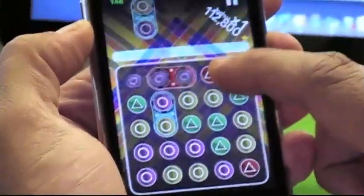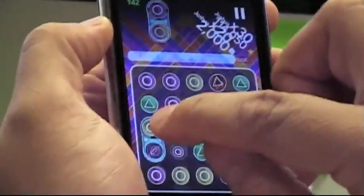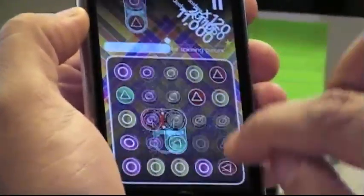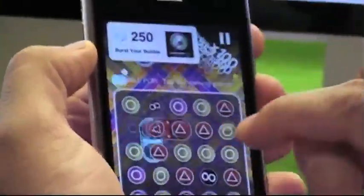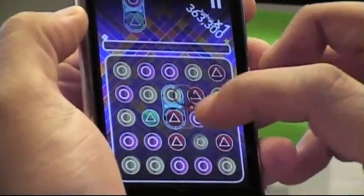The tap me to activate power up has lit up, so you just tap up here and now I've got the bubble pop power up, where I go through and tap the pieces that are wobbly and spinning. The more of those that I get, I get an achievement for that and the points rack up really quickly.